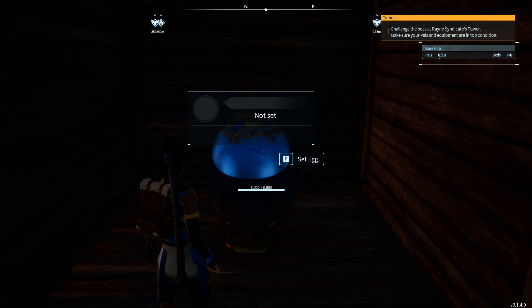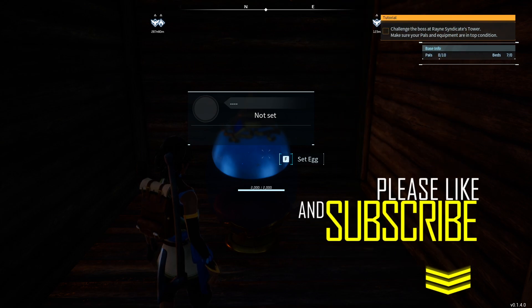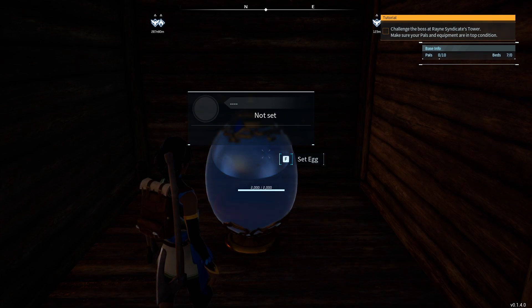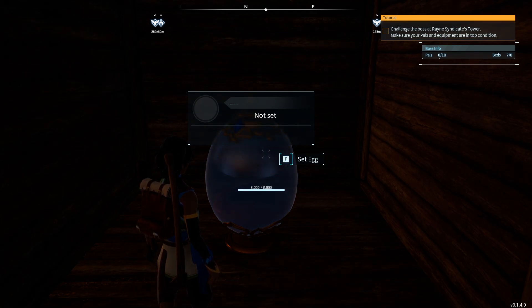If you're focused on base building and want to get those levels, or if you just want quicker progression, go ahead and set your experience for capturing pals to as high as you can put it, and then set the incubator speed to zero. What that's going to do is allow you to hatch eggs instantly — they don't require a timer, you don't have to cool them down or make them hotter. You're just able to hatch them instantly.